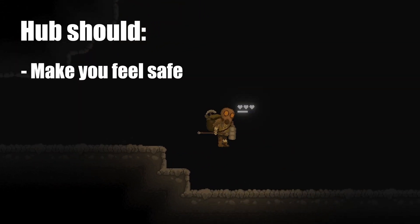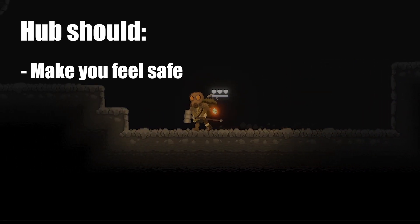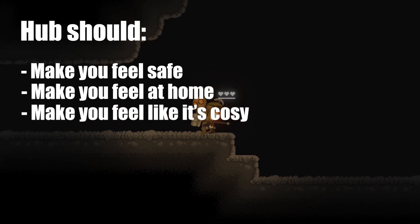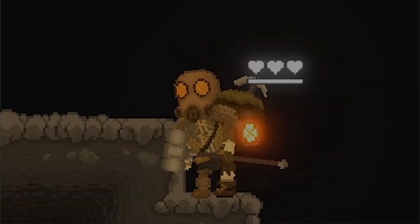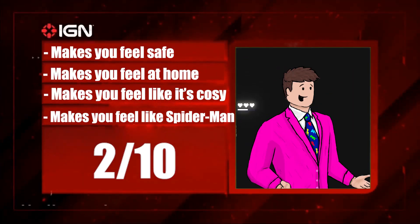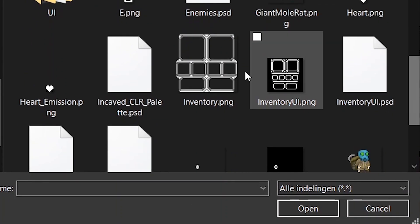And what better way to start than drawing a background. Now the hub needs to feel like a safe environment, not like some kind of scary spooky part of the cave, but a place where you could feel at home. It should make you feel like the hub is the only somewhat cozy place in a giant cave system. So the background should be calm without too many details, but I'm not someone who can keep things simple — it's why my game's color pattern looks like this.